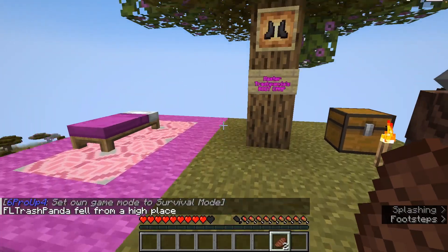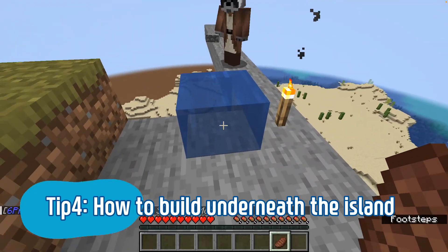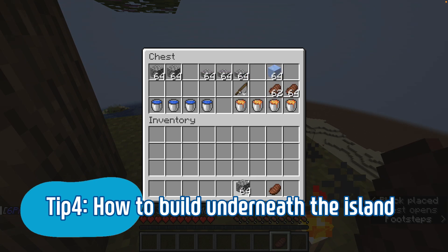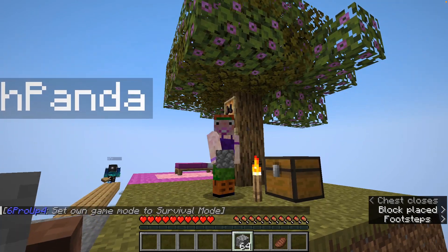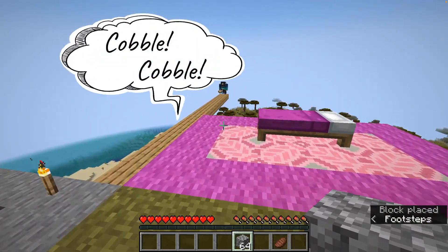I want to know how to build stuff underneath the platform when I'm in the water. Since we're still in the water source, grab some full blocks. Okay, I've got a stack of full blocks.